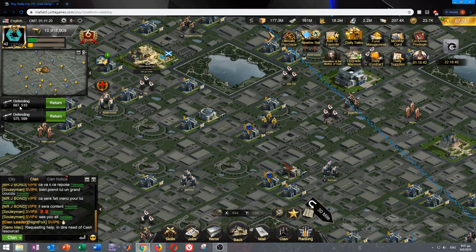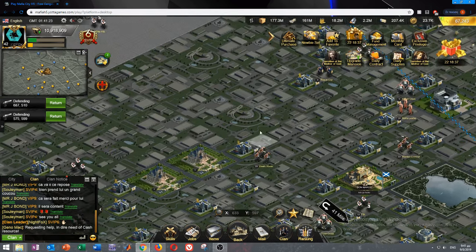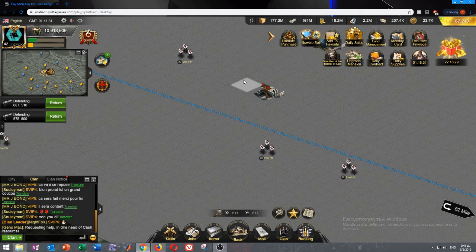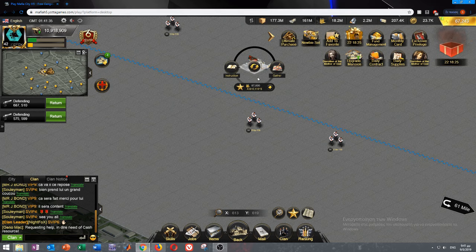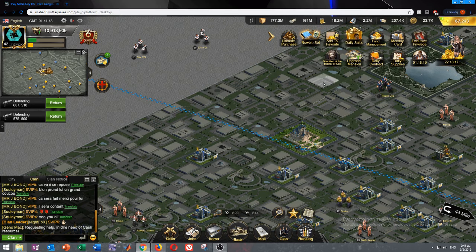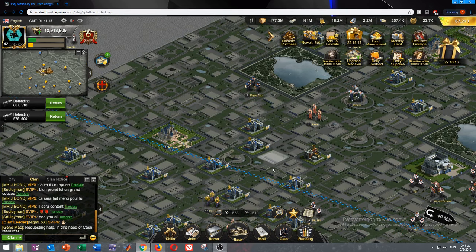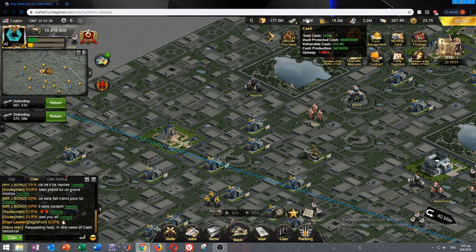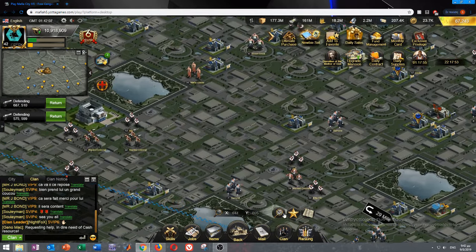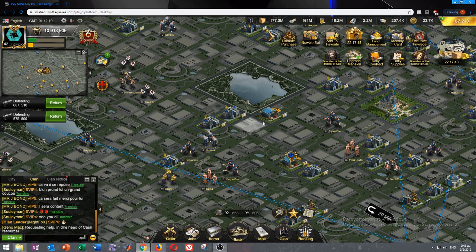I don't send rob for cash before going offline. Instead, I send all five crews — or three since two are at nightclubs — to rob the other resources like arms. When I'm done here I'll send them to rob arms. I don't rob cash because if I go to sleep or to work, it'll all be gone when I get back. Even if I rob two million cash now, when I return I still won't see any change — it'll still be the same 160 million.